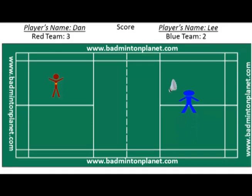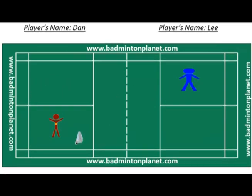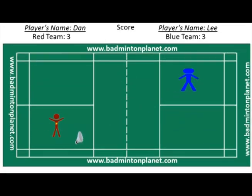Lee gets the right to serve. He serves from the right service court since his score is 2, which is an even number. After a long rally, Dan failed to return a smash from Lee and the score is now 3-3.